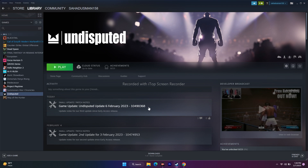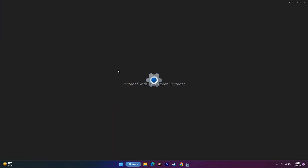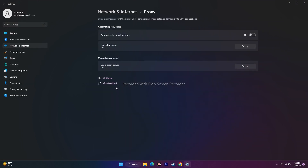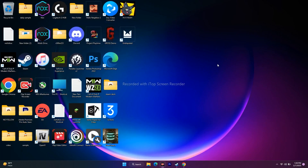Next, you need to disable manual proxy. Go to Settings, then Network and Internet, then click on Proxy. Make sure Automatically Detect Proxy is turned off, and Use a Proxy Server is also turned off. This is quite an important step.